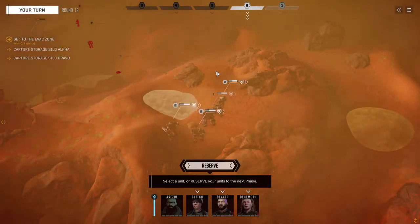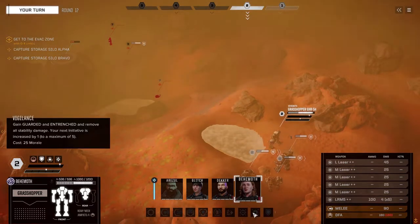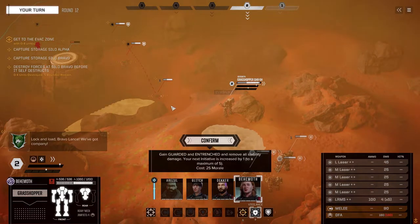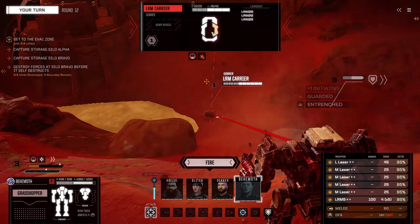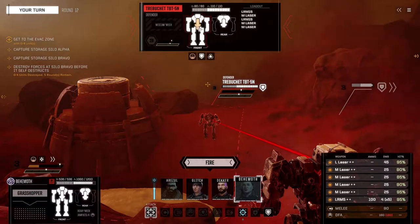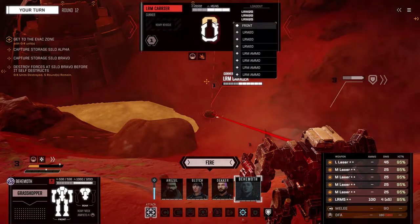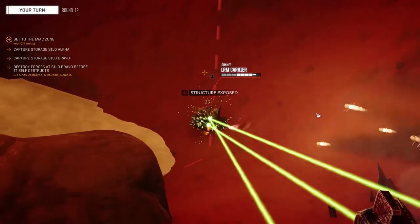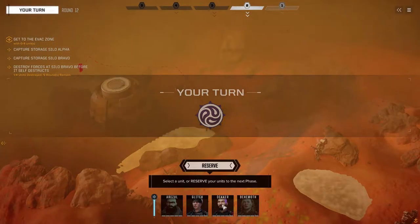So Behemoth first. I'm gonna grab Vigilance because she's gonna be my front line, just to get the guarded stance. I know I have a limited time. I do see all four — that's fine. The LRM carrier is probably the most dangerous out there but he's gonna be so easy to murder. I can't multi-target. I thought about precision striking but this should get a kill — we're shooting enough damage at this. It doesn't have that much armor, so that should get a kill without wasting the precision strike.